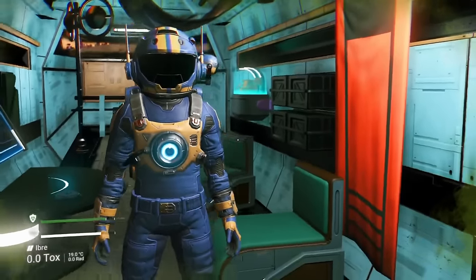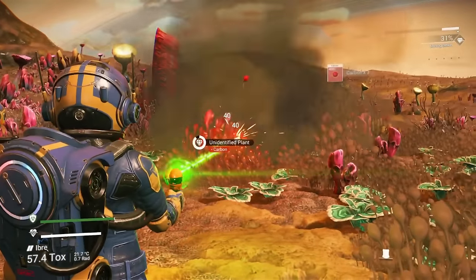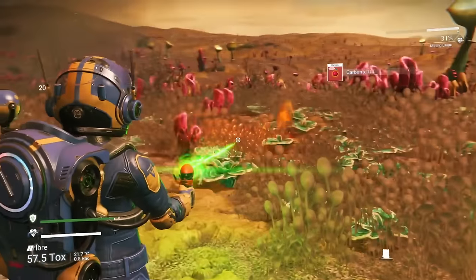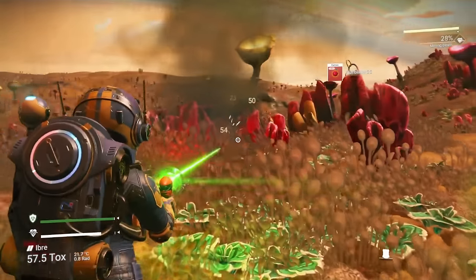Let's get inside and get our hazard protection all charged back up. I was looking for a cave in order to recharge my hazard protection, but we'll just use this little building behind us as our lifeline.